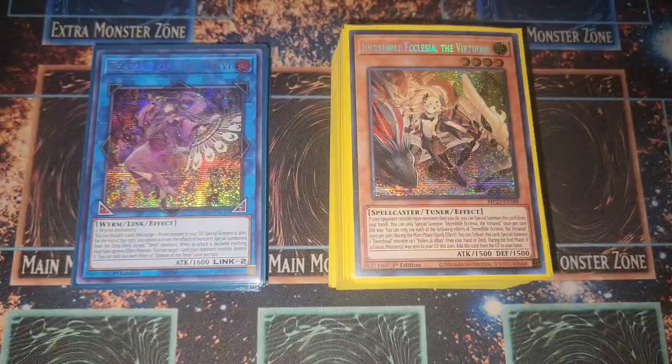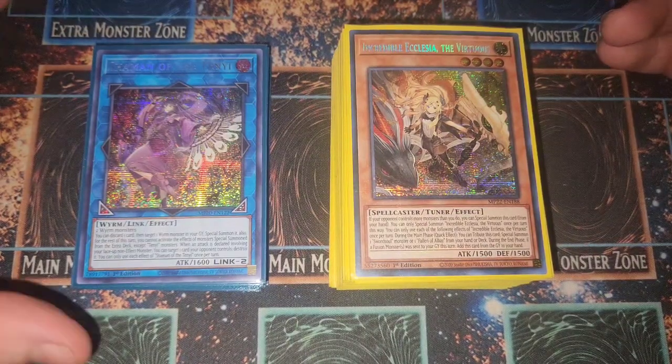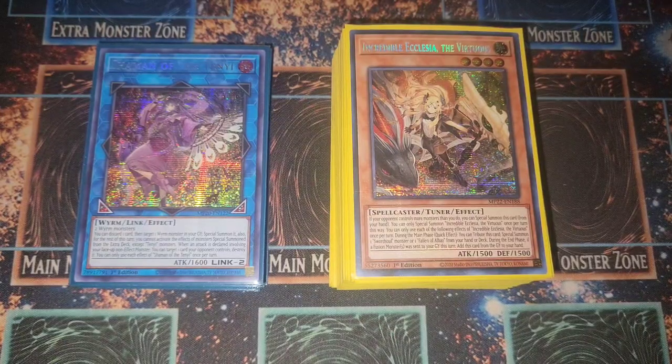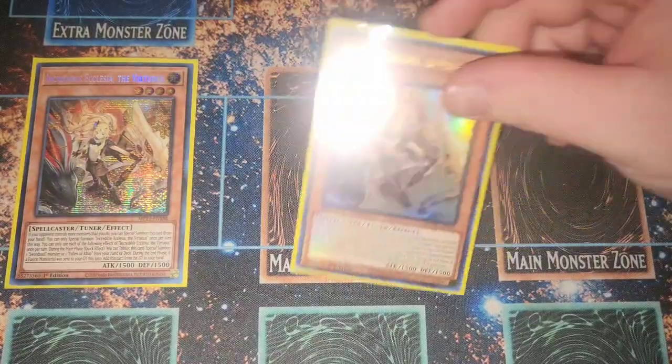Welcome to the second place Sword Soul Tenyi deck profile in the tier zero Tearlaments format. Sword Soul definitely has its struggles, but it's also a super cool budget meta deck — it still does all the classic combos. It has Rivalry of Warlords, which helps, and if you side well against Tears it's manageable. Still a meh format overall, but Sword Soul is pretty dope.